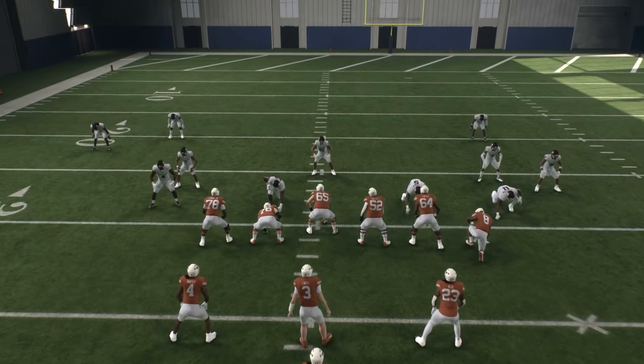We got an RPO concept right here — twins, two receivers against two, they're backed off, so that's good. If the inside guy comes down, do not throw it — you will throw an interception 95% of the time. He didn't come down, so we can get it to him. He's going to be in space one-on-one. When you go up tempo with this, that's when it starts to get really fun because the defense isn't going to be set and they're going to be out of position.